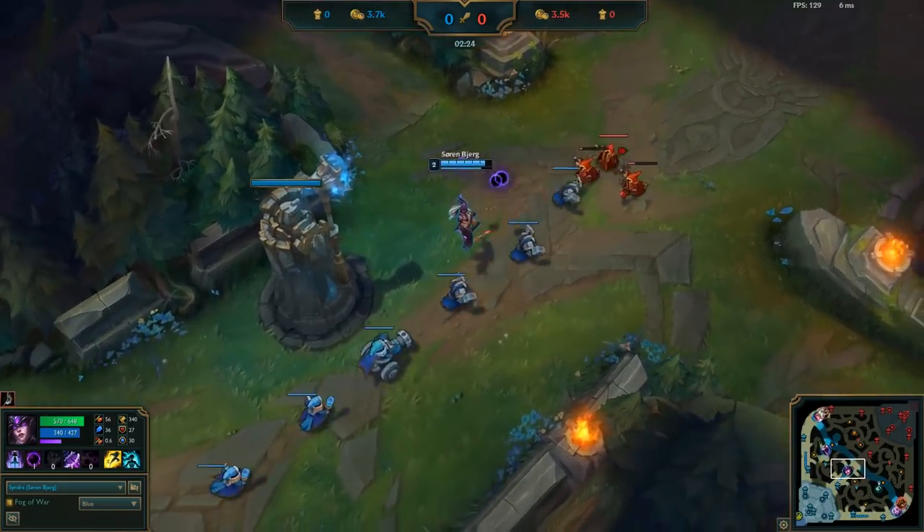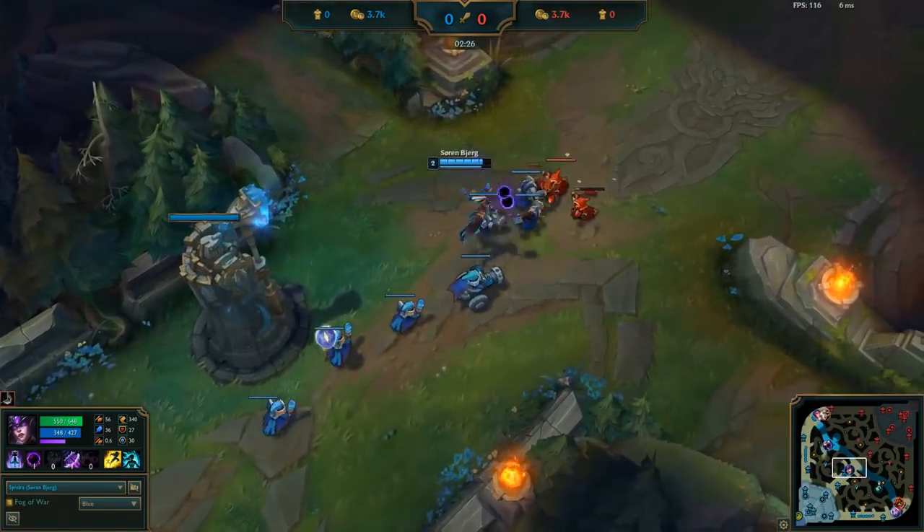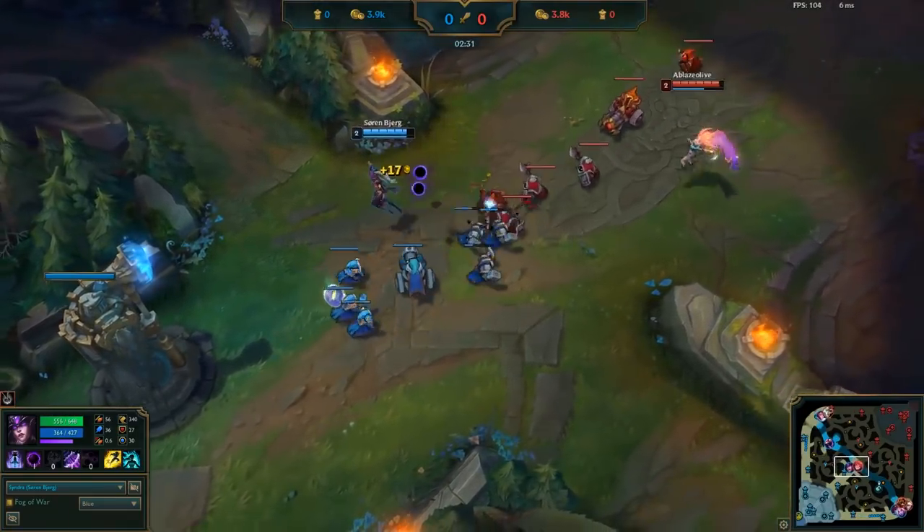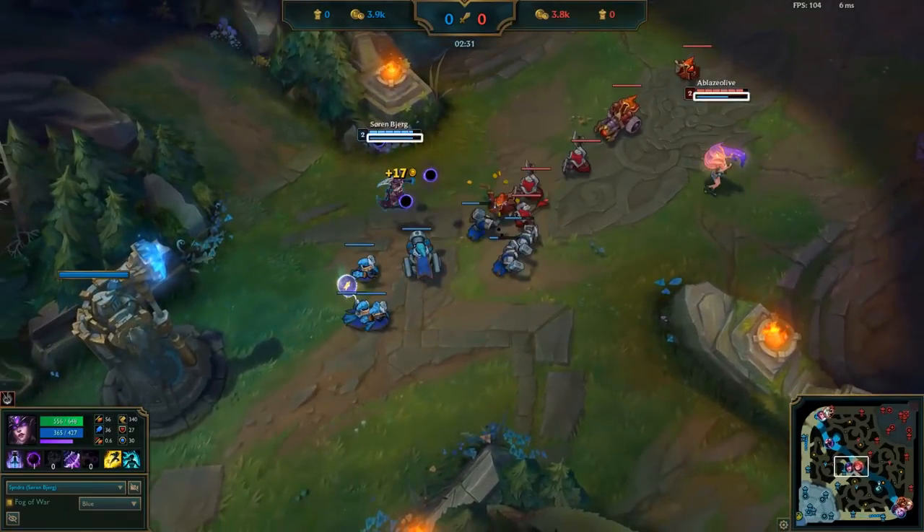Once again, these casters are going to delay their upcoming blue wave, ensuring that he keeps the wave frozen in the exact same spot as last time. And check this out — Bjergsen has more mana than Zoe, while freezing as a Syndra and spending most of his mana on trading, not wave clear.